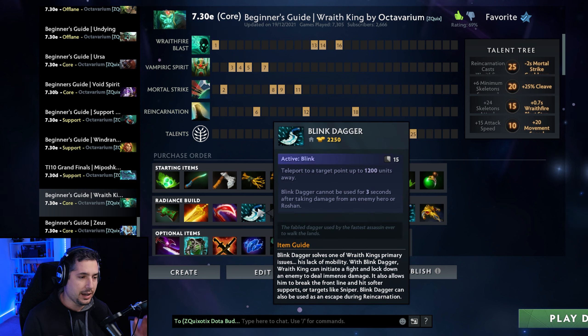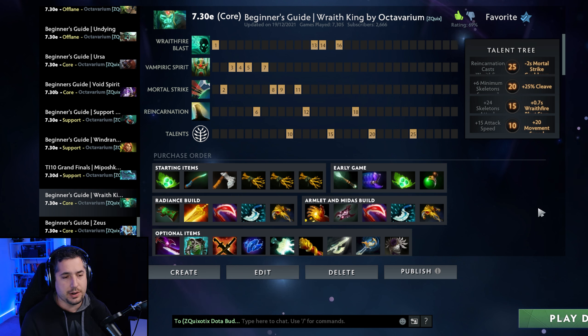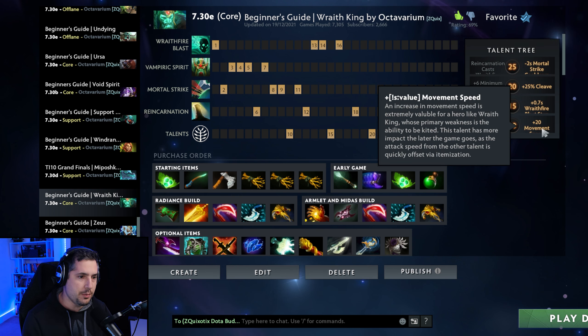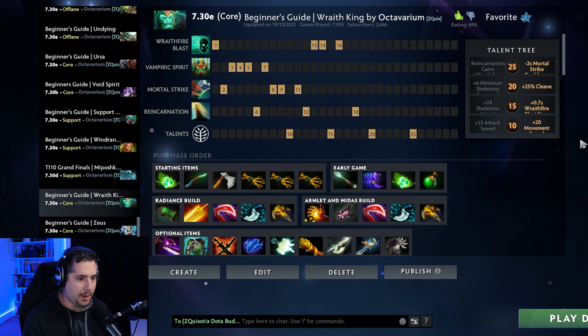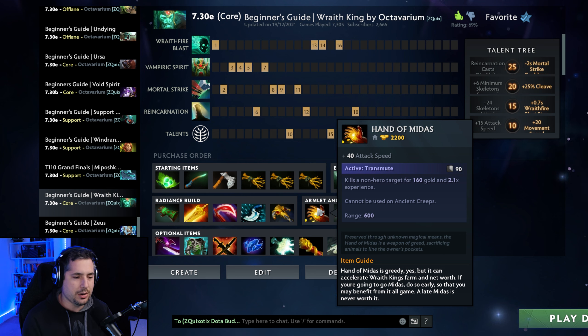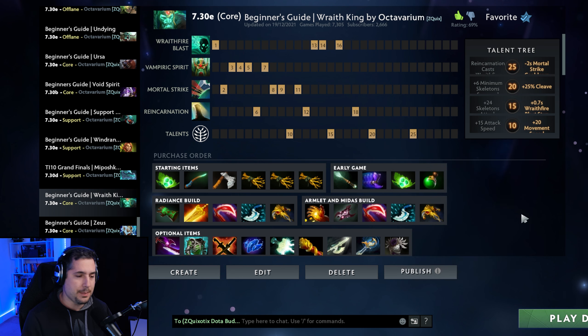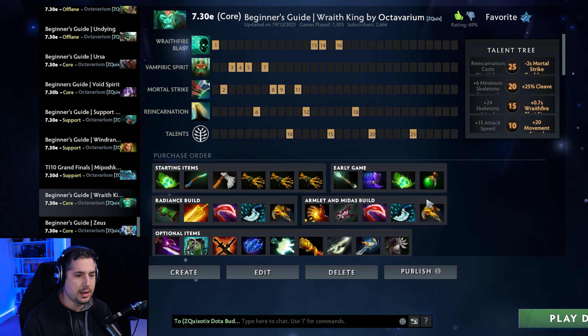You go with Blink Dagger so that you can get on top of them and hit them very effectively, because the major problem with Wraith King is that you can be kited very easily — which is the reason you take the movement speed, to stay on top of them. Alternatively you can go Midas into Armlet of Mordiggian. The Midas is a slower, weaker item but it allows you to get really greedy especially in lower MMR games, into Midas Desolator which makes your right clicks absolutely insane, and from there Blink and BKB.